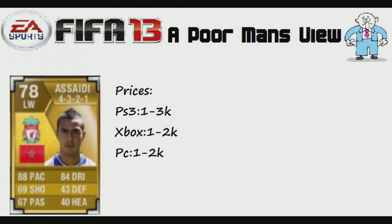He's only about 1 to 3,000 coins on PS3, about 1 to 2,000 coins on Xbox, and about 1 to 3,000 coins on PC as well. Asadi is a really good player. A lot has been said about him on this FIFA — how he's been a really good buy, with a lot of people calling him a golden bargain. So we'll move on to the gameplay and I'll talk about Asadi in more depth.